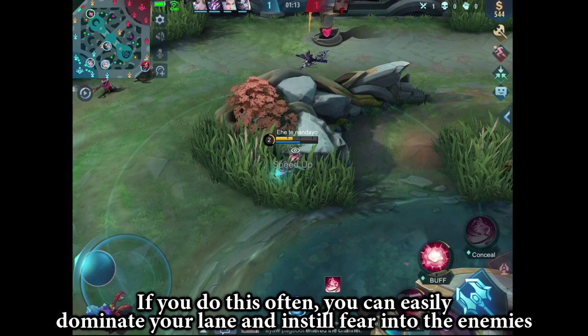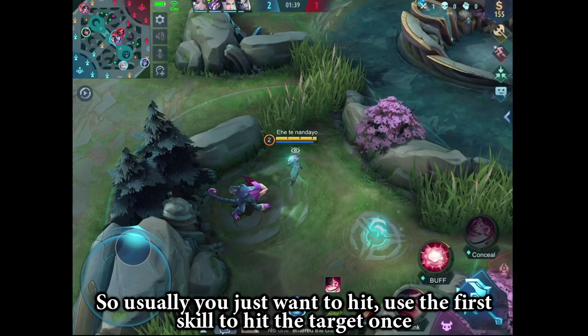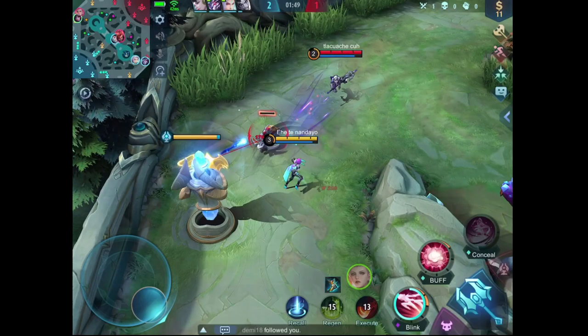If you do this often, you can easily dominate your lane and instill fear into the enemies. Just make sure that when you are trading blows, you are inflicting more damage than you are receiving. So if you just want to poke, use the first skill to hit the target once and then retreat immediately. This way you don't receive any damage while you are lowering the target's HP, slowly but surely.